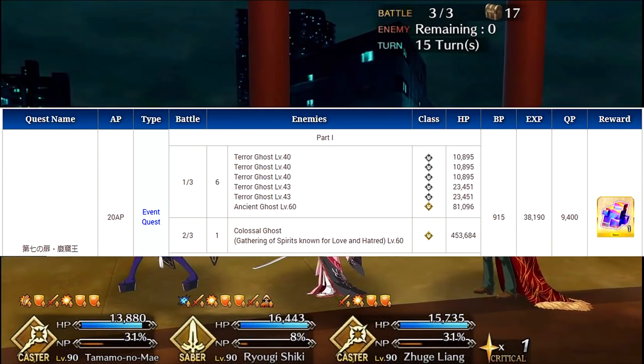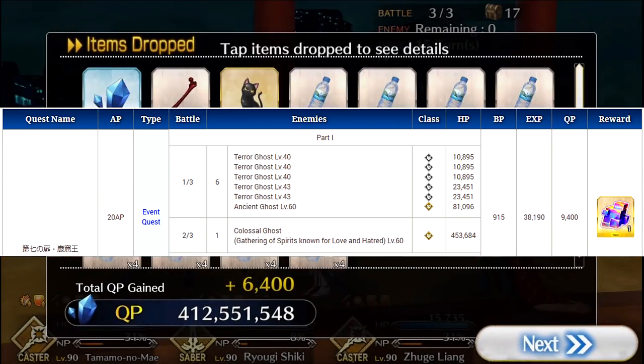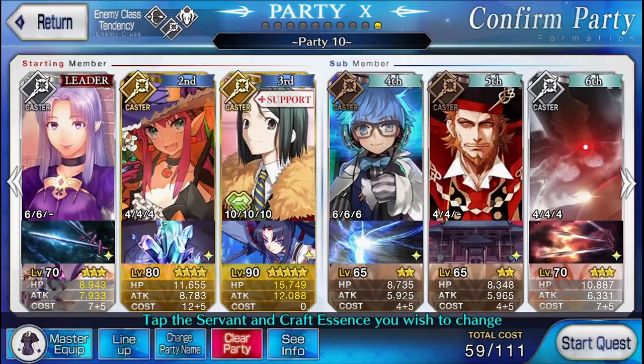The seventh and final quest is split into two parts. The first part: the Colossal Ghost is a special boss, so insta-killing isn't effective against it. But you're only fighting ghosts here, and they're all assassins, so just bring a team of casters that preferably has Medea in it for Rule Breaker spamming.